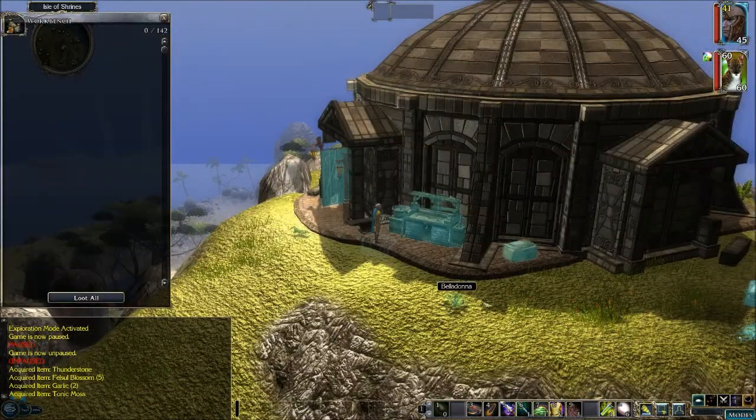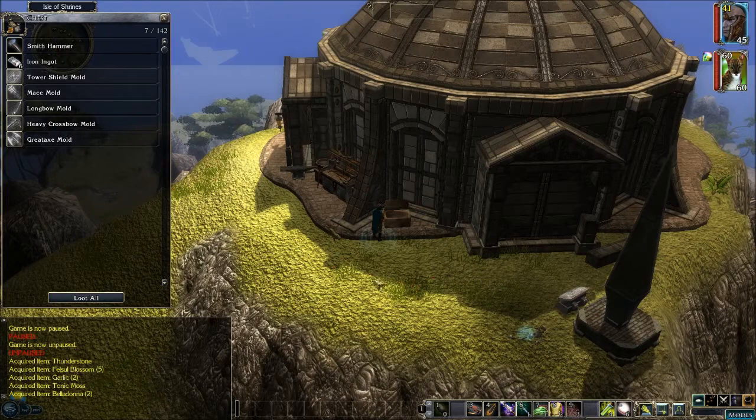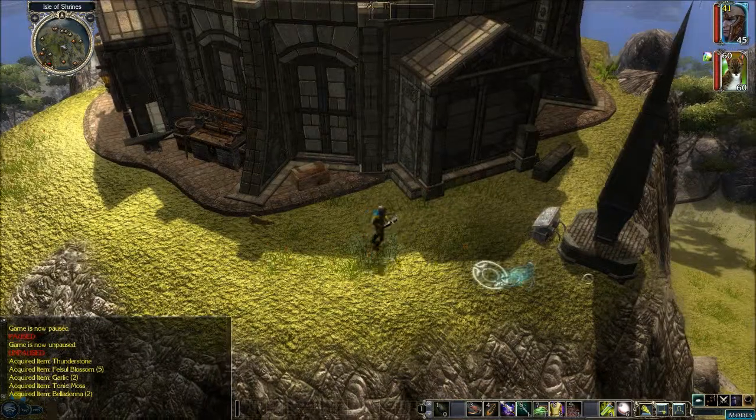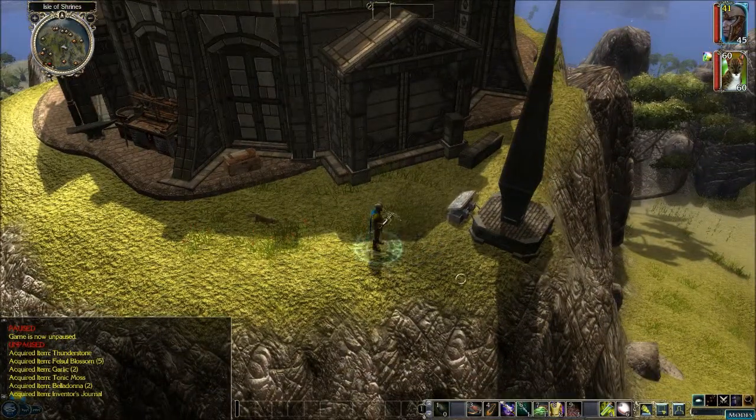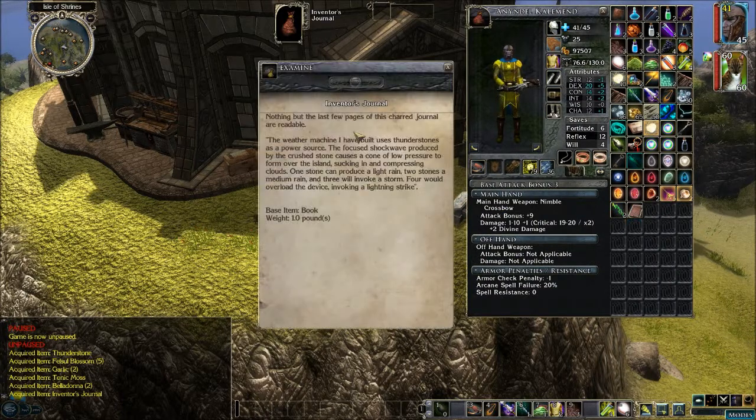We have a chest with some smithing items in there — we'll leave that alone for now. What is this? A charred skeleton. We got an inventor's journal. Nothing but the last few pages of this charred journal are readable. 'The weather machine I have built uses thunderstones as a power source. The focused shock wave produced by the crushed stone causes a cone of low pressure to form over the island, sucking in and compressing clouds. One stone can produce a light rain, two stones a medium rain, and three will invoke a storm.'